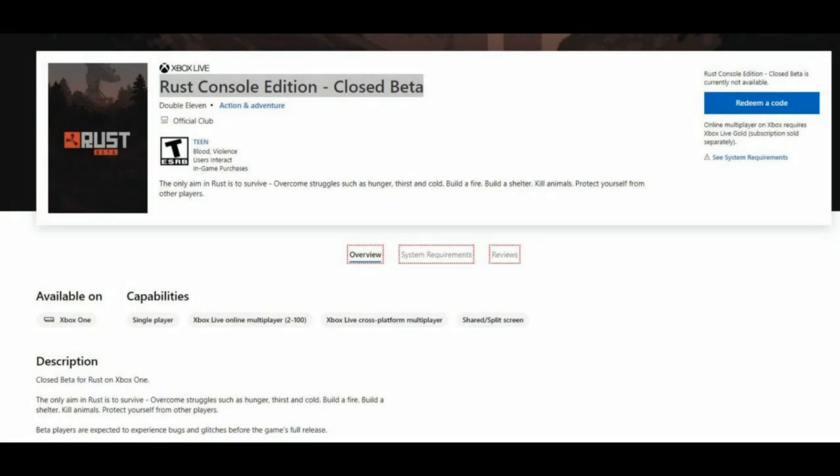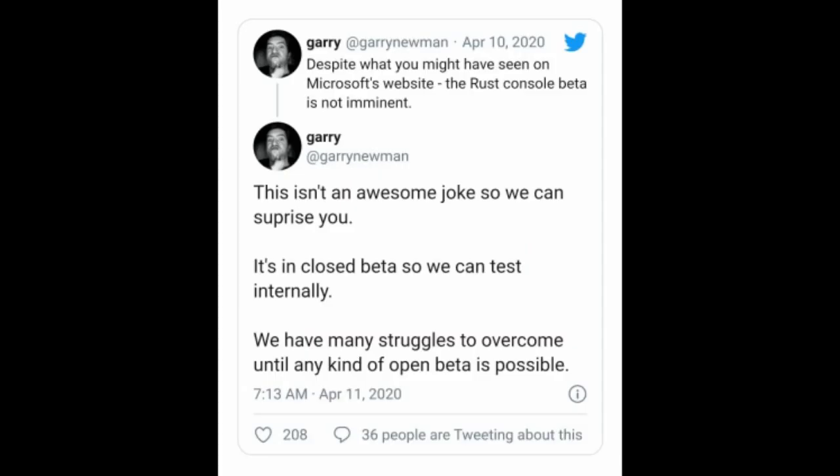People noticed the Rust Console Edition closed beta - you could download it on Xbox. They're doing a bit of testing, so there was quite a bit of hype that this would be releasing real soon. It isn't too far away; they're still saying December. It could come before then - they're just testing the beta and getting it ready. It's not open yet; it was just put onto the store so they could jump in and do some testing.